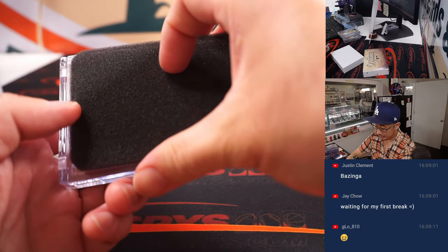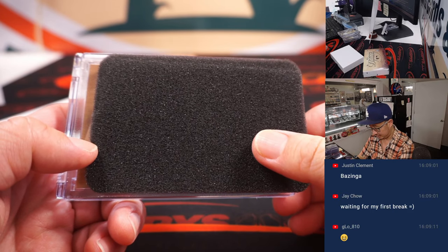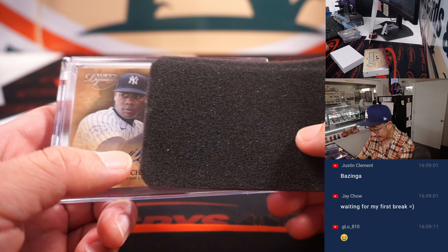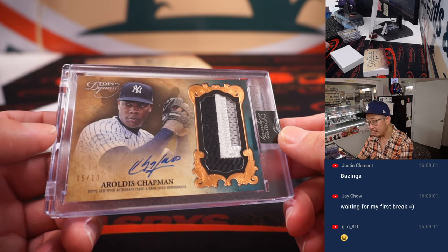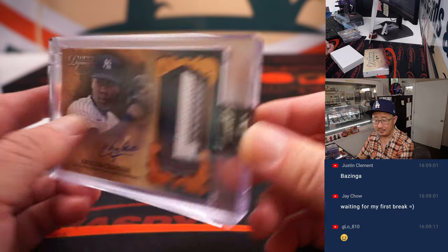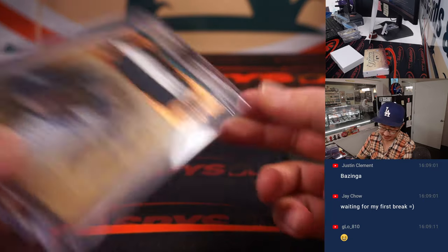Awesome, two more to go. Nice — hopefully that sells out. Got some stripes there — Yankees pinstripes or other team pinstripes? Yankees pinstripes. It's Aroldis Chapman, three-color patch and autograph, five out of ten. Yankees, AL East — Nick with that one.